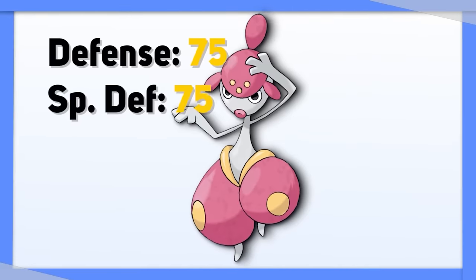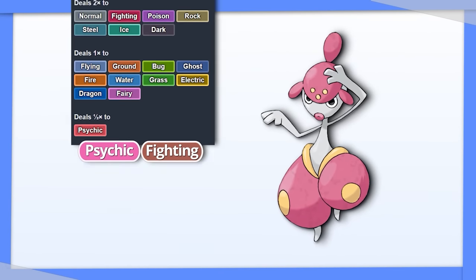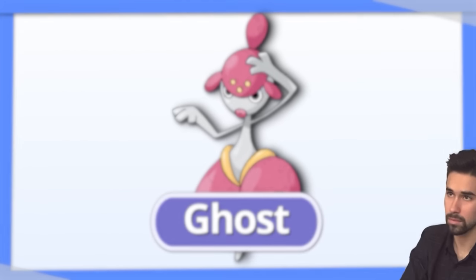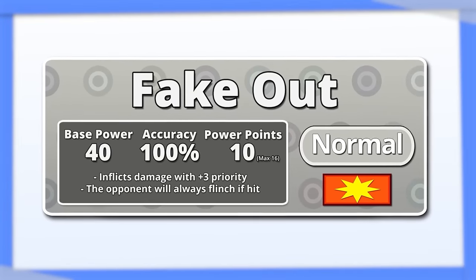Medicham is too frail for us to worry about bolstering its defenses, so let's focus on offense instead. I think Tera Ghost is best because it allows Medicham to hit the Psychic types that resist both Fighting and Psychic, and makes it immune to Fake Out.